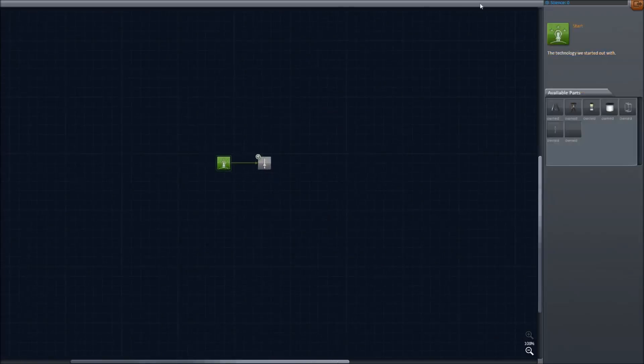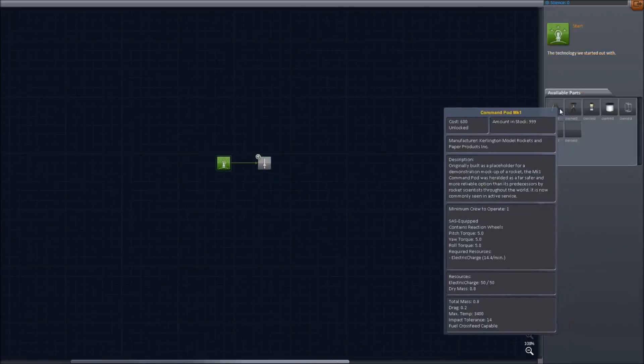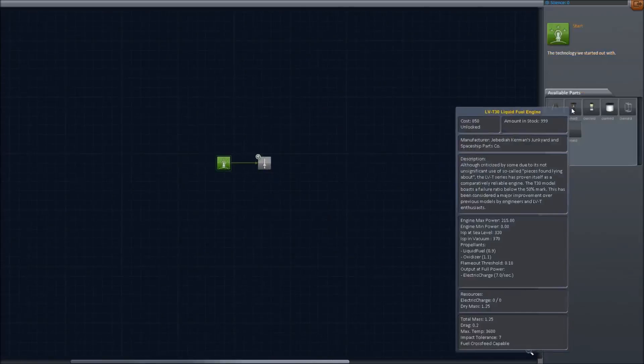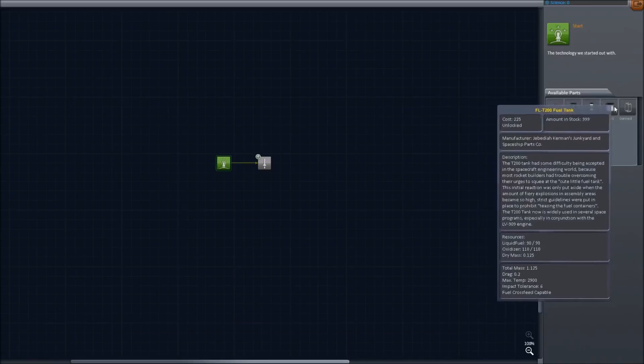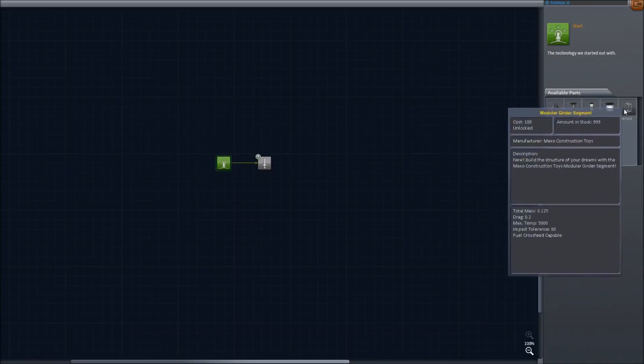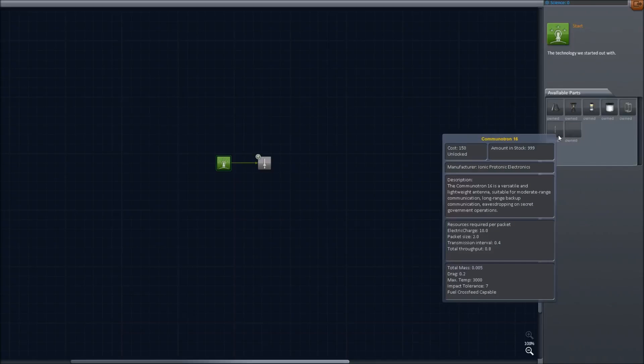And then the R&D Center, of course, brand new. You've got your starting parts here: the Command Pod — the tiny crappy one — along with its crappy engine, the small fuel booster, and the small fuel tank. The modular girder segment, which is going to be useless for a while. And then the Communitron 16, which is the old antenna, but it has a purpose now — it's got packet size and transmission intervals, and I'm not sure what effect it'll have on gameplay yet.